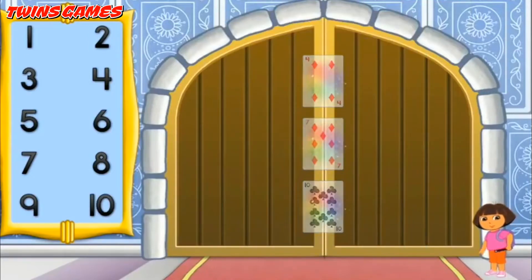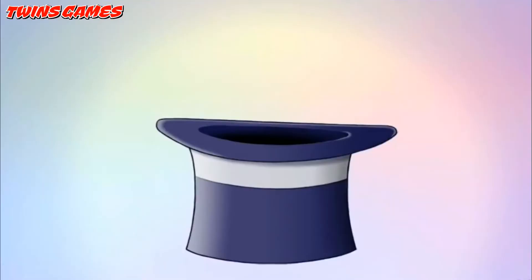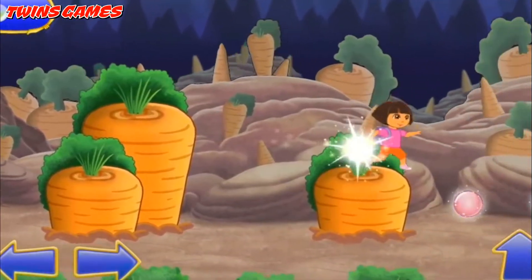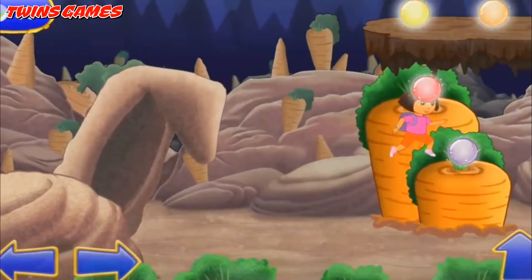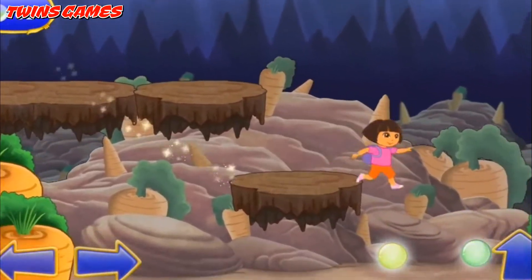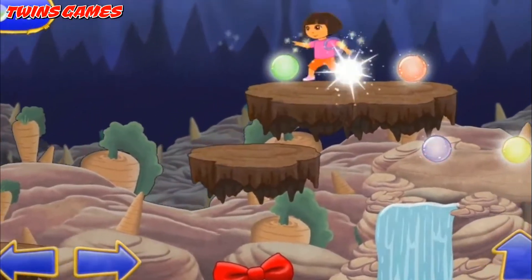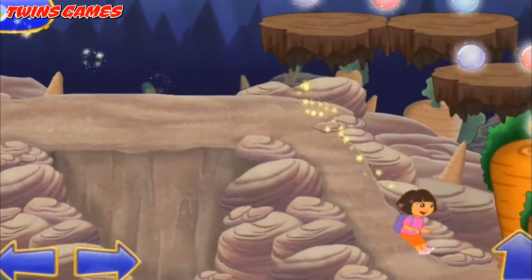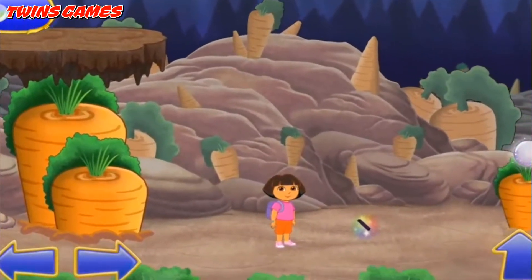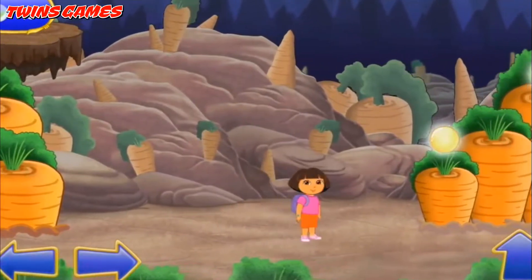So where do we go next? Bunny Hill! Vamanos! We made it to Bunny Hill! We need to get through Bunny Hill so we can get the second wand piece! Magic orbs! Wee! There's the second piece of the magic wand! Let's put the wand pieces together. Fantastico! We need to find one more piece so we can turn Boots back into a monkey.